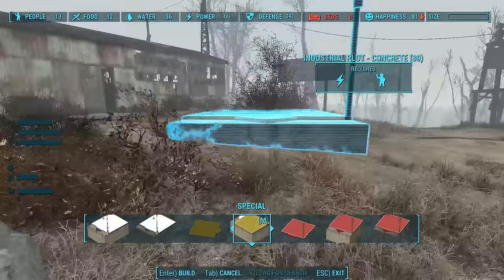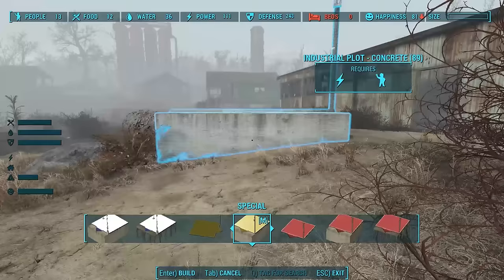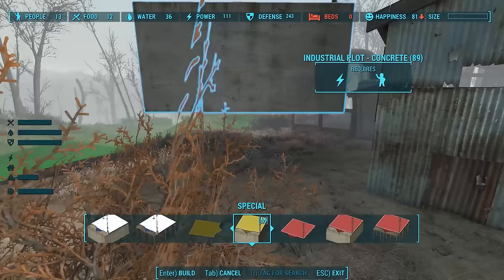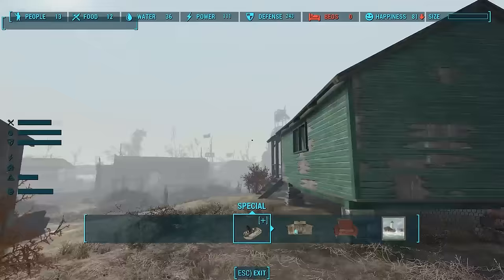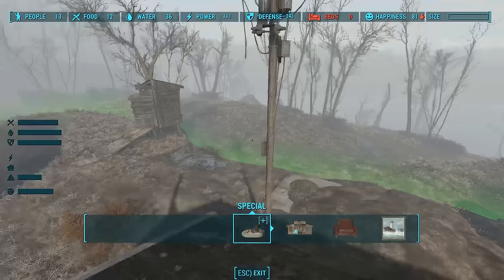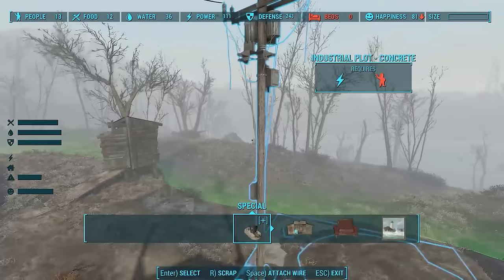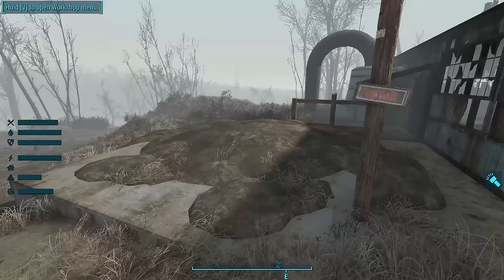Now I want to show you the industrial plots. You have two options: one flat on the ground and one with a concrete foundation. These industrial plots will generate scrap. I'm going to put this in an inconspicuous area, use the one with a concrete foundation. This one does require power, so I'm going to wire it up with some electricity. The sign says 'for rent,' and in a moment the game will auto-assign a settler to this industrial plot.